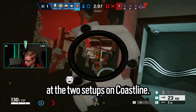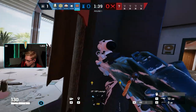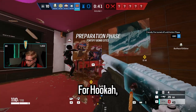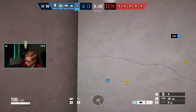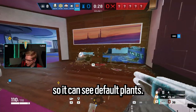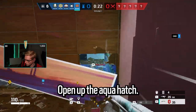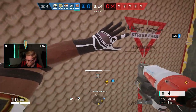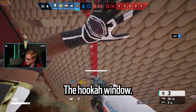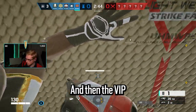Next we're looking at two setups on Coastline — first Hookah, then Kitchen. For Hookah, you need the default rotate. Place a bulletproof cam next to the rotate so it can see the default plant. Make some feet holes and a small rotate into Aqua, open up the Aqua hatch. Then get the double window, the Hookah window, the double door into Aqua, and then the VIP window.